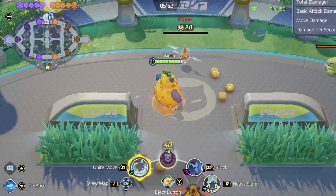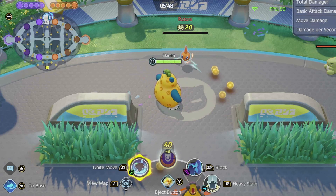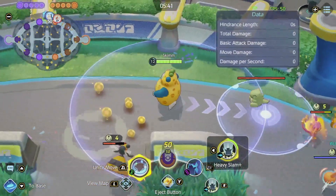Which means during a teamfight, instead of knocking up two people, you can be knocking up four people just by Flashing at them. And there's really very little reason not to do it. I do think that's going to be a very powerful thing.